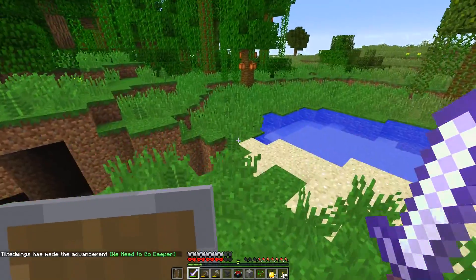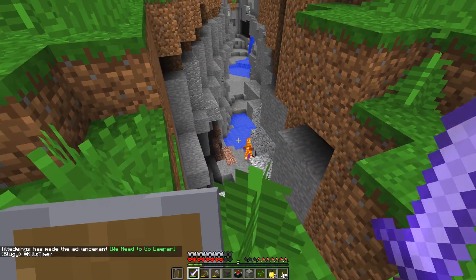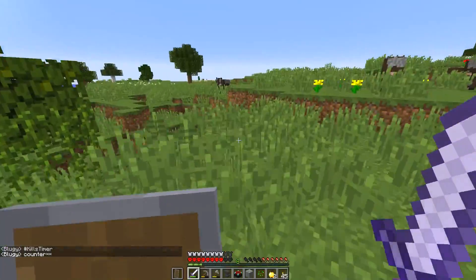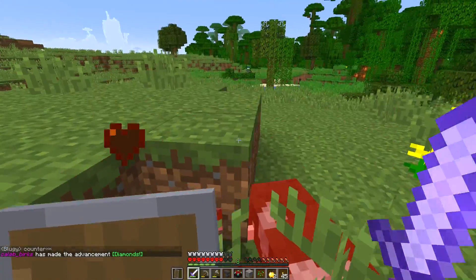Somebody took the meat that was cooking. I've got another ravine here but it doesn't go down very far. I see iron in it. I've got 21 steak and 12 pork chops — we've got the anvil, we're okay for now. What we need is another good cave like the one we just had, preferably with an abandoned mineshaft. That'd be great.